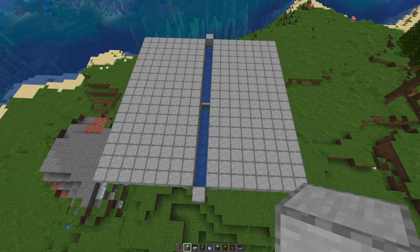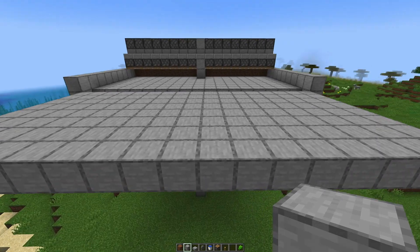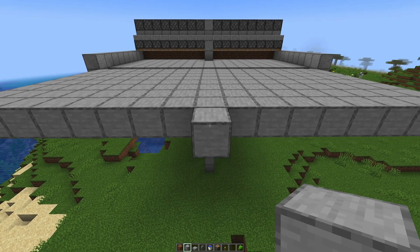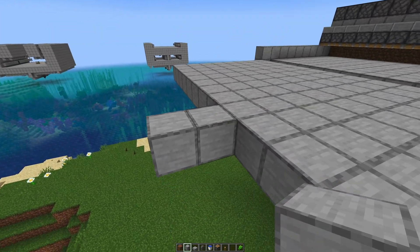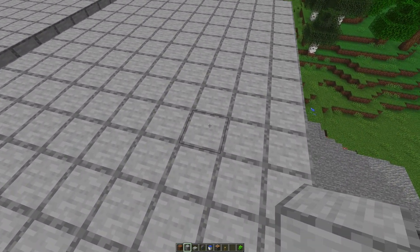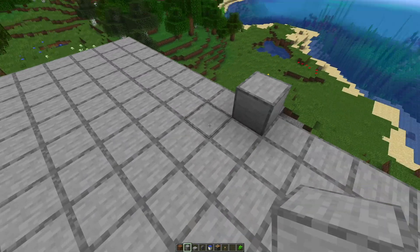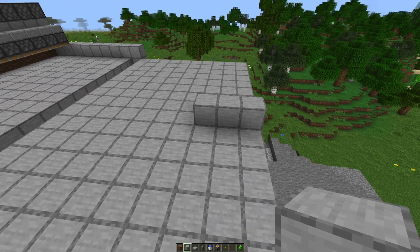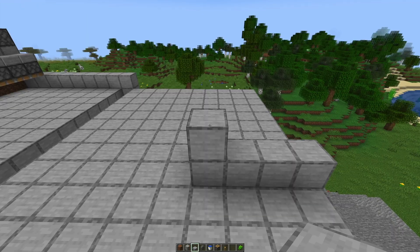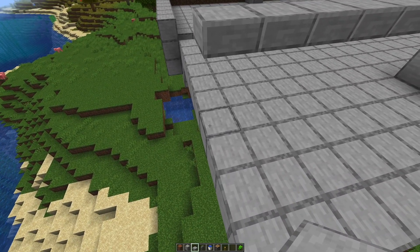We fill out this square and make squares in the others as well. I've already built up that side of the sugarcane farm. You have to go out two more — it was eight to begin with, now it's ten — and fill it out all the way. Then we find the middle and place three blocks, then four blocks where the water will be.